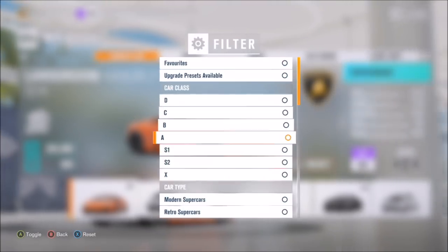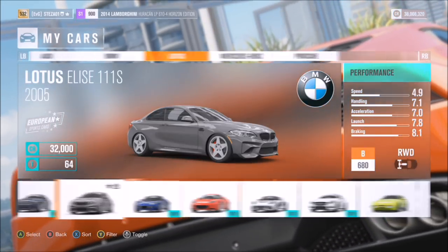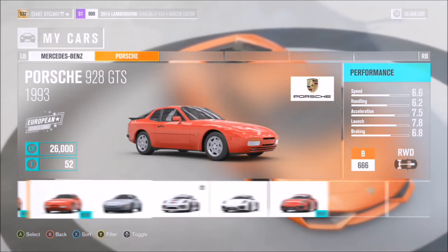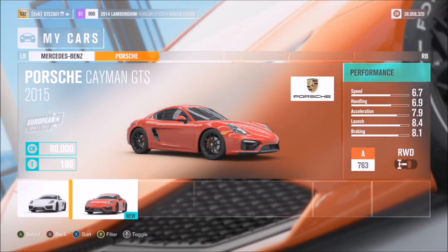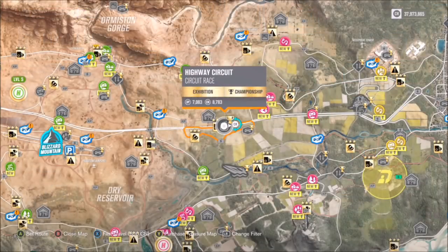For the first challenge, you're going to want to pick a European sports car. You can filter them in your garage or in the actual race setup, so you'll have quite a lot to choose from — Porsches if you have the expansion packs, Lotuses are always a good one, but I went with my Audi TT.